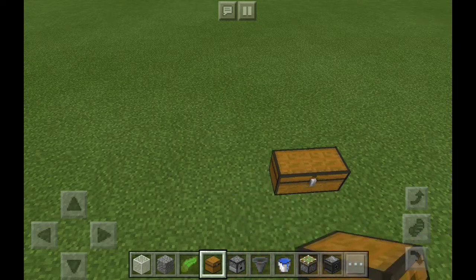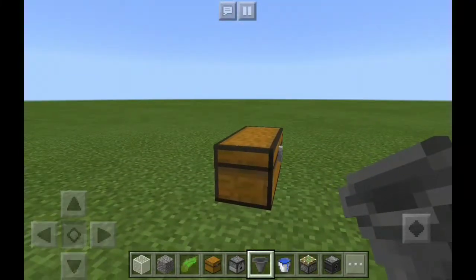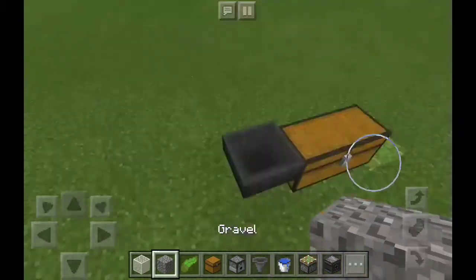The first step is you want to place the large chest down like this. Then after you place the large chest down, you get a hopper and place it right beside it, connected to it.